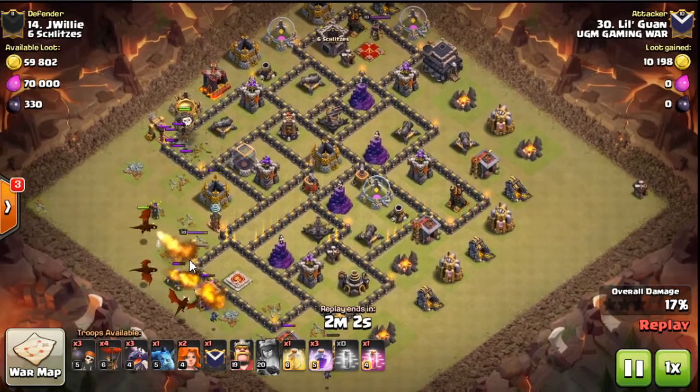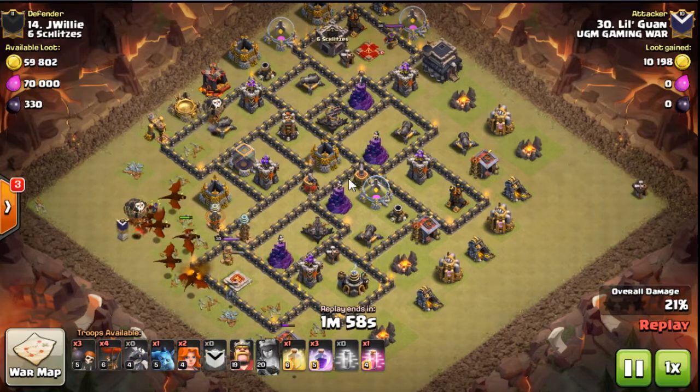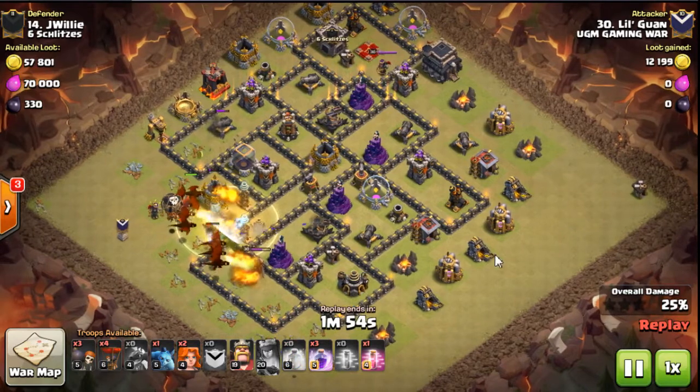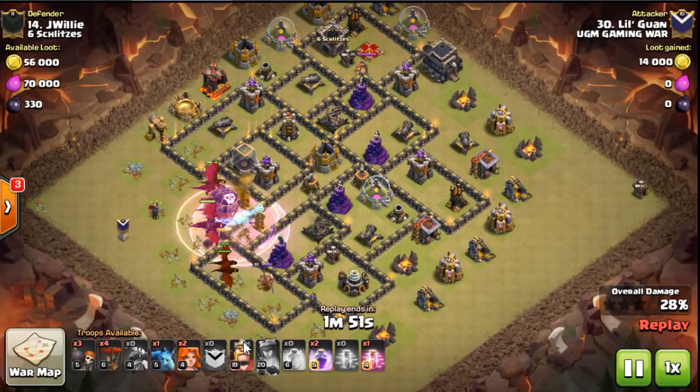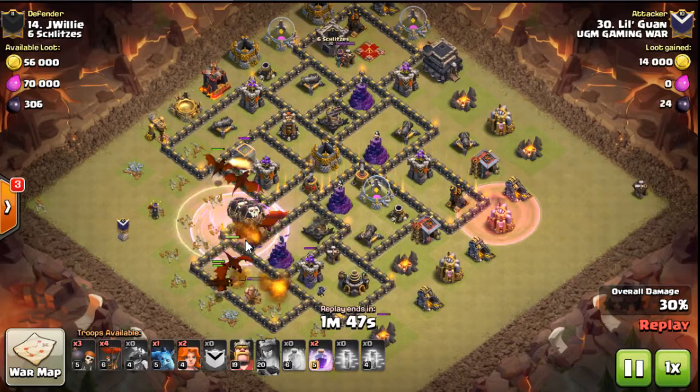Then he starts the drags nice and early, which is great because they can be kind of slow. They're just going to move through, and the great thing is he's going to have four spells for these drags, which really helps him move through the base quicker and stay alive.